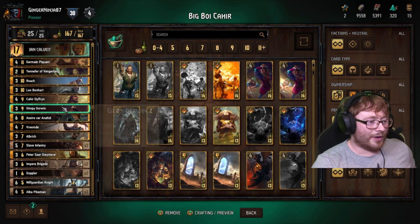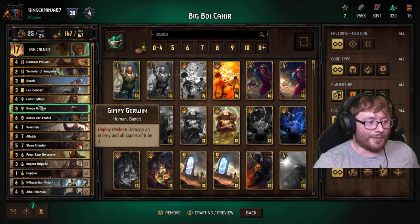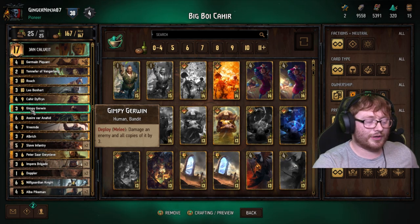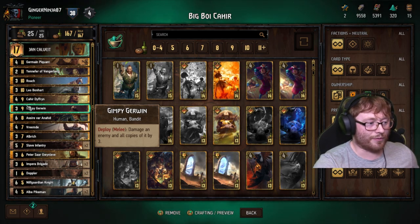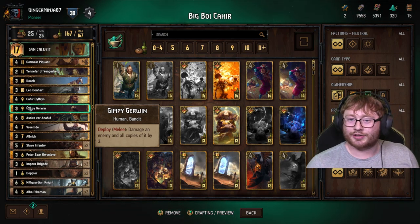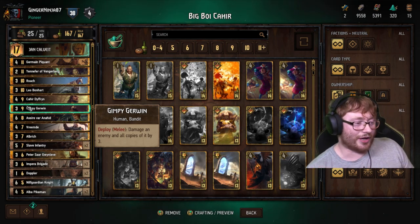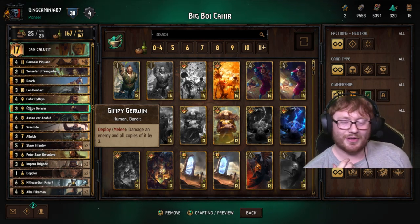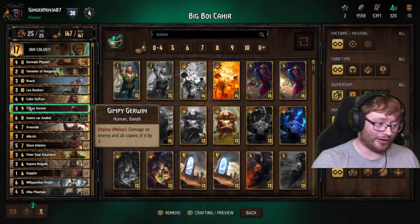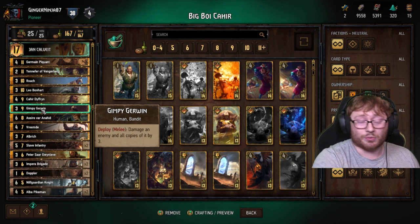Moving on - we've got Gympi, Girwin. Not a lot of people are running him now but I feel he's still good. He's not quite worth his provisions really, but with everyone feeling safe running multiple spawn cards, he's a real surprise. They're like, oh God, you shouldn't be playing him. But Gympi's won me a few games, especially against Nilfgaard, which is spamming a lot at the moment - basically auto-winning against Nilfgaard and Arrakis Queen.